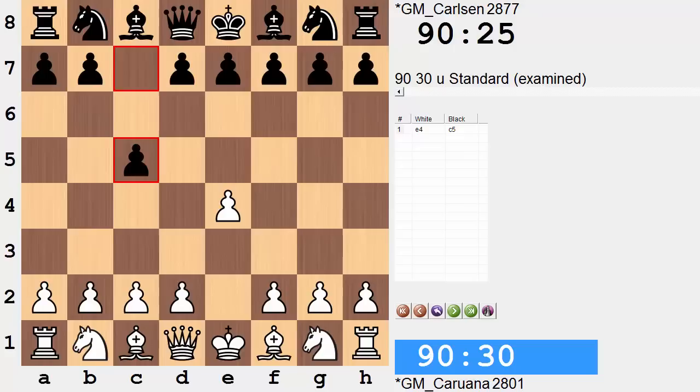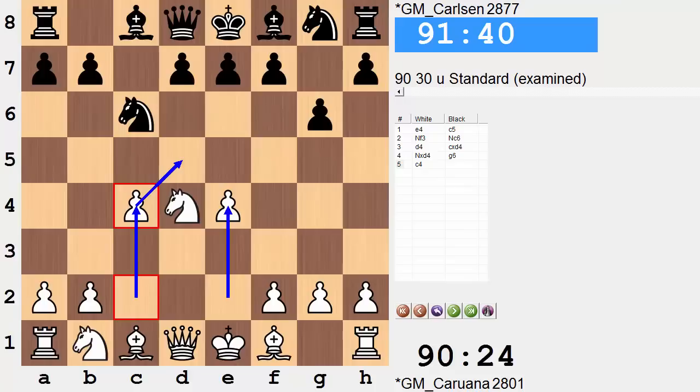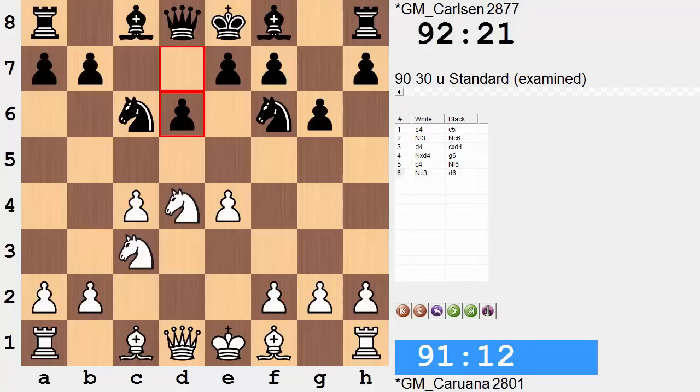Caruana opening with e4 in this one, Carlsen replying with the Sicilian. Knight f3, knight c6. We have an open Sicilian with d4, and now g6 enters a dragon structure. c4, the Maróczy bind, having now a grip over both d5 and b5 — the two pawn breaks for black. So knight f6, knight c3 to defend e4. Keep in mind there's no worry on the black side of white taking on c6 and pushing the knight around — queen a5 would win the pawn.